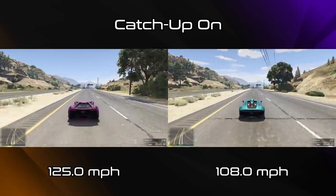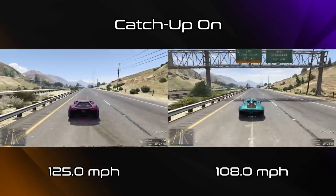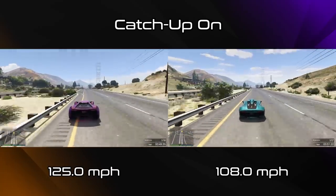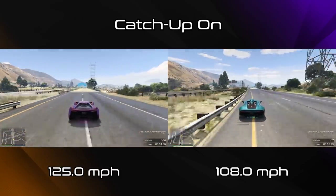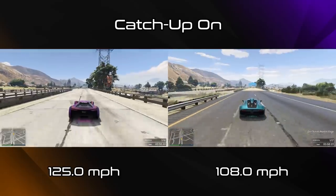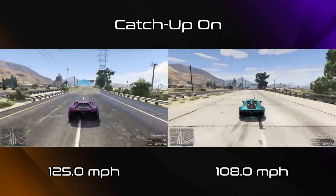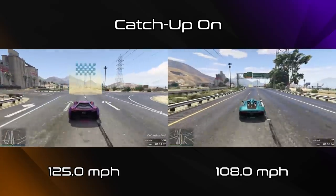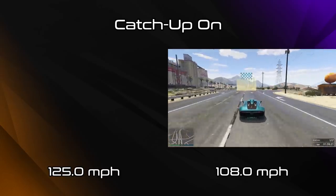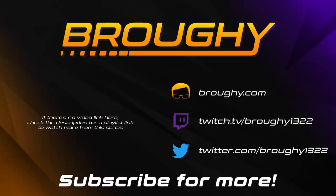Maybe that's where the myth of the Tesseract being the fastest car in the game comes from, given catch-up is turned on by default in public lobbies. But that's it for this one. I've done as much as I'm willing to do to test the effects of what is quite frankly a pretty awful feature for racing that should be turned off by default, not on. Outside of panto catch-up racing of course - that's just good fun. I hope y'all enjoyed, and this video shed some light on a much maligned feature. Thank you so much for watching, and I'll see you next time.